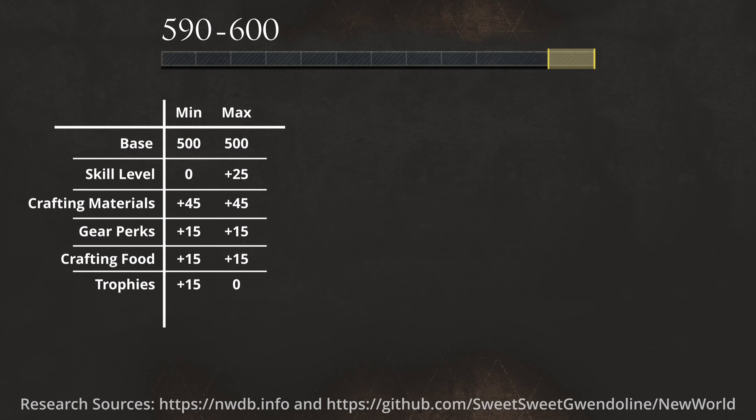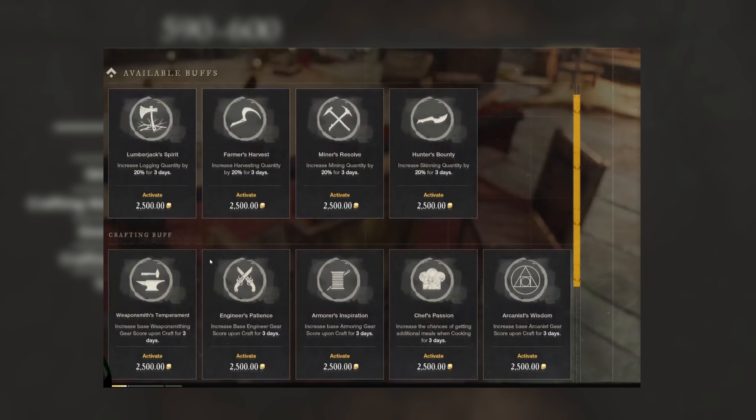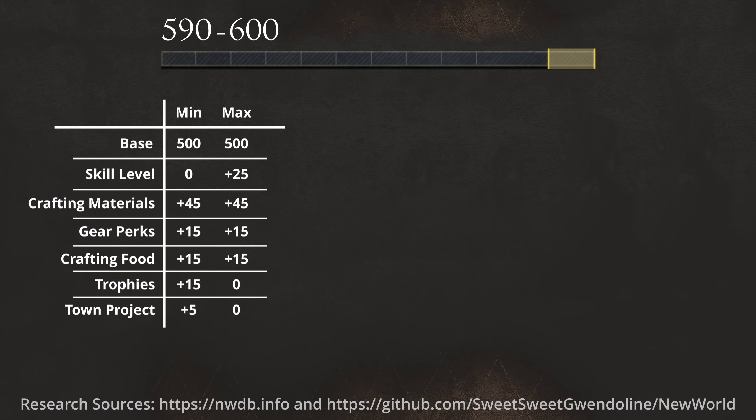But it's not over yet, there is one last modifier you can get: the Town Project. If you are crafting in a settlement that has the correct Town Project activated — in our example the Engineer's Patience Buff — it gives you another plus 5 minimum, bringing you to the final range of 595 to 600. So that's basically a 17% chance of getting that perfect 600.